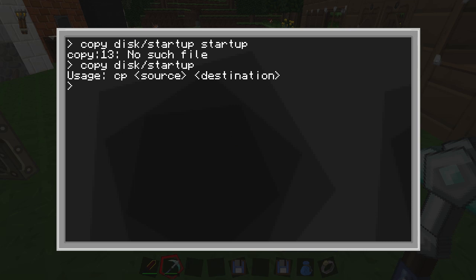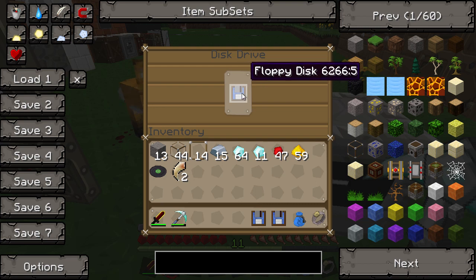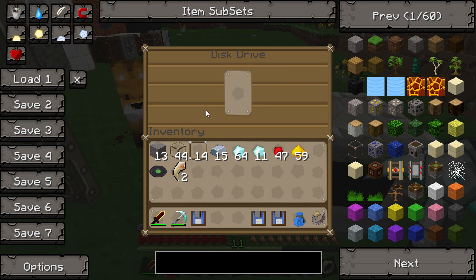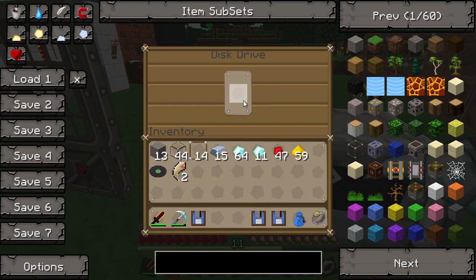That worked once I used the right syntax. The correct command is: startup space disk slash startup. If it doesn't tell you anything, you know it's worked. Exit out of that, right-click your drive and you'll see it's assigned a letter - I've got five for this one because I've played around a bit already.